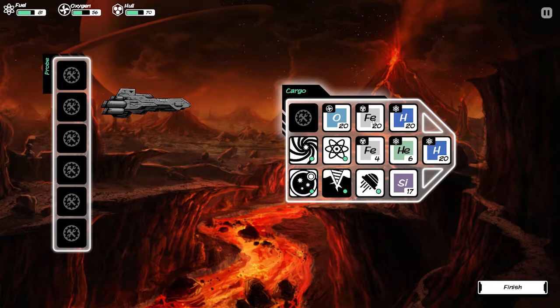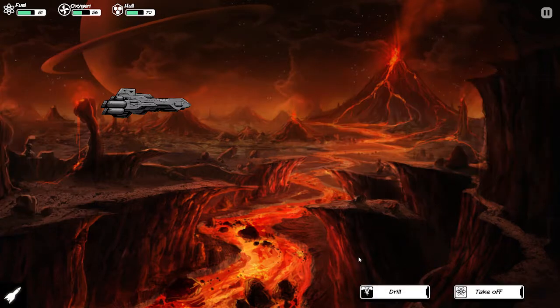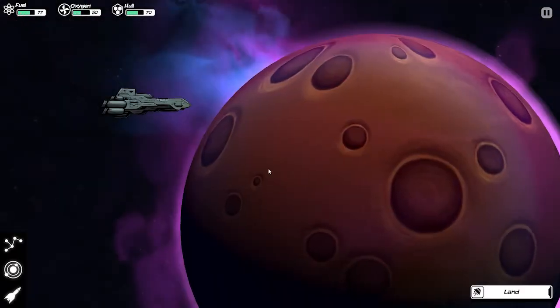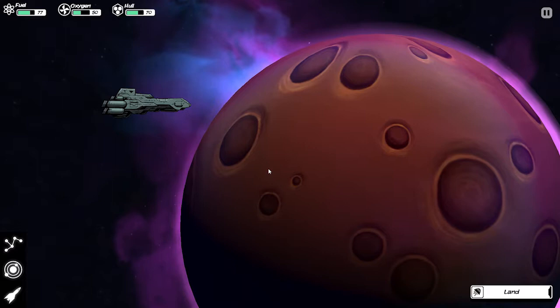Another thing I'd like to see is auto-stacking — if I split this 10 to 10 and pop it somewhere, I wouldn't mind it auto-stacking. That would be nice. So we've drilled here, we're good, we're going to take off. This is where things get hairy. To take off it requires 4 fuel and 6 oxygen, where it only took 4 fuel to land. So you've got to be wary of that. It took 10 to get here, 8 fuel to land and take off, and another 5 fuel to do the drilling. Getting metal is a lot harder.